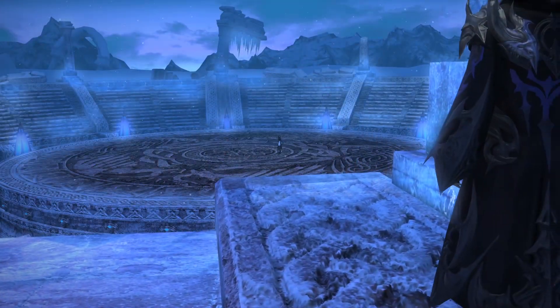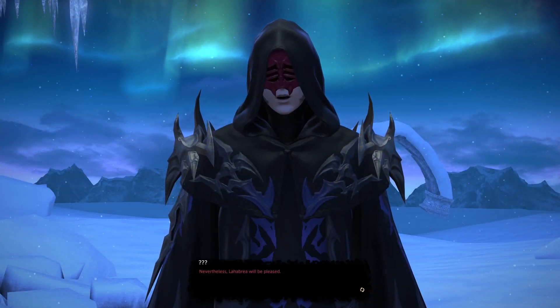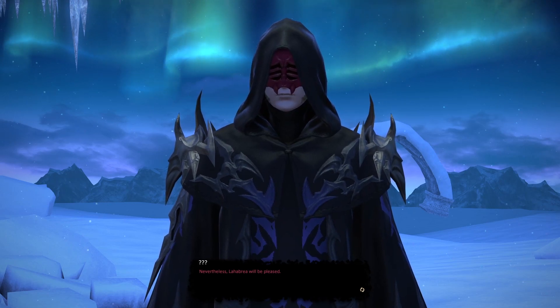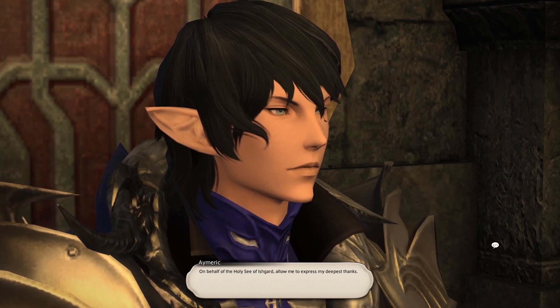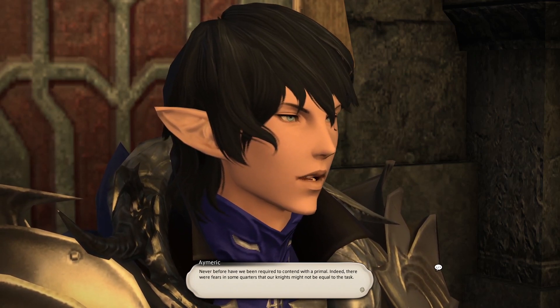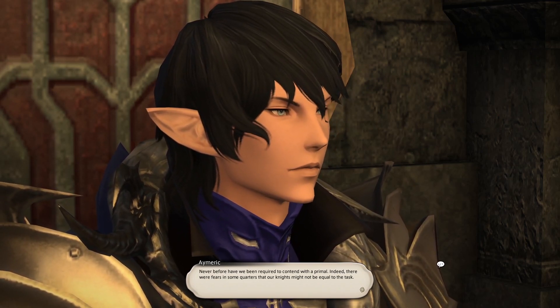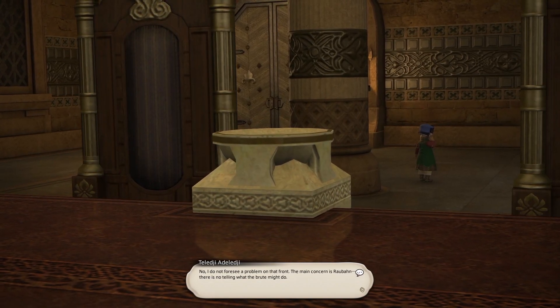Nevertheless, we got her on our second try. I am not sure what the involvement of the Ascians are, but apparently Lahabrea will be pleased. Going back to the guy who represents Ishgard, he thanked us for taking care of Iceheart. Does he mean Shiva is actually a primal — like an ice primal? We might have missed this part earlier. It looks like Thordan really is corrupt now — I wonder how that will pan out.